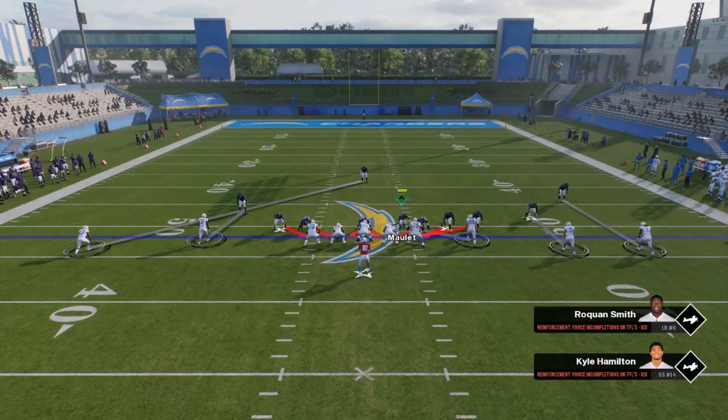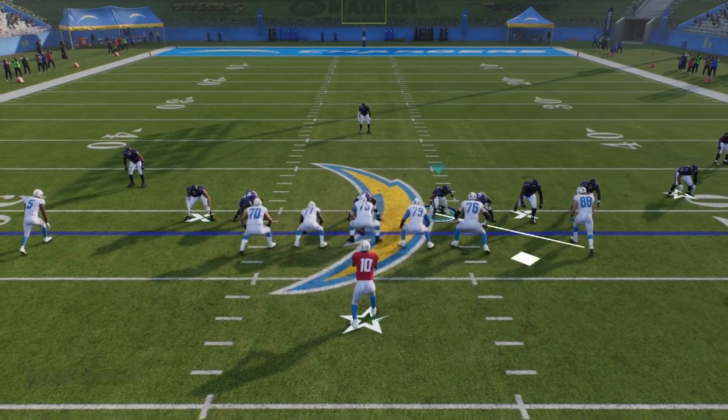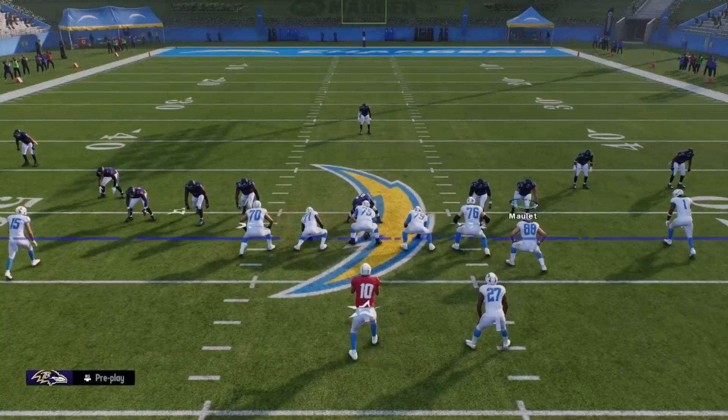Depending on my opponent, if they don't see it the running back is out there open and you just keep running it. But if they catch on and start throwing him little hitches or curls, that's when you have to move that safety. I'll show y'all how it looks — screen, boom, easy, because they'll never know since it looks like you're playing zone but really you're man the whole time.